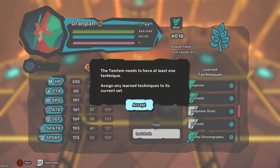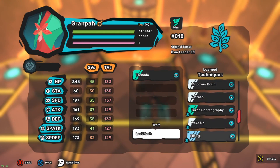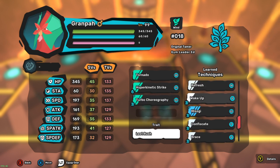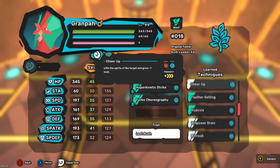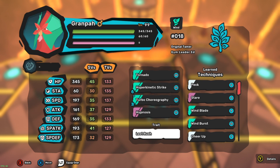Let's set up - okay, let's give him tornado. Hyperkinetic, we can turbo, coreo. That's just eliminating stat changes. Willpower drain is interesting but I don't think I need it - hypnosis is pretty good. Okay, let's go.